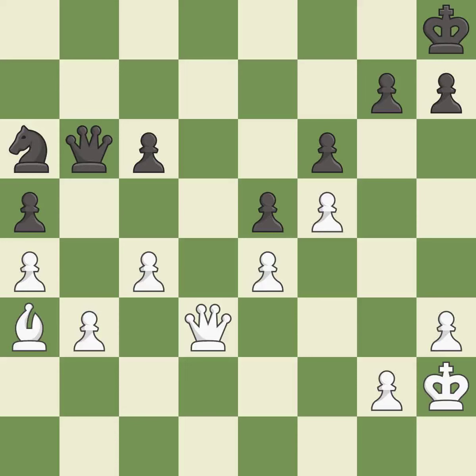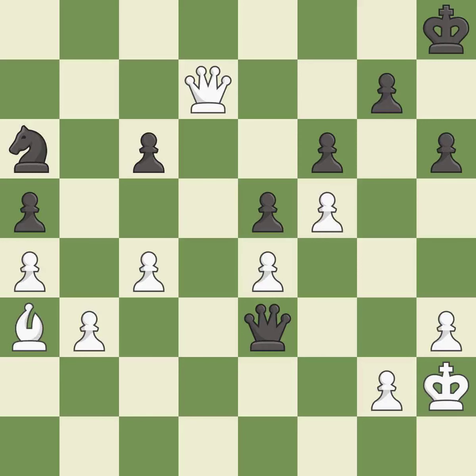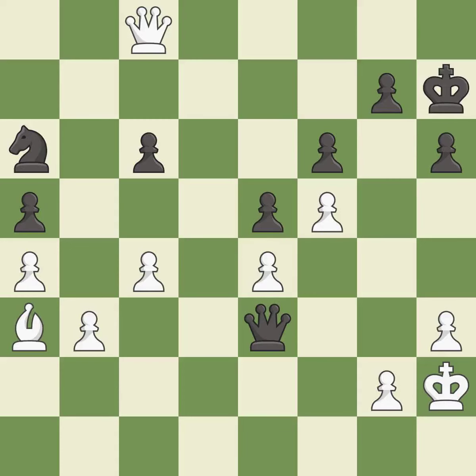This threatens to take an outpost with a knight — it is best. A very strong play — it is excellent. This leads to losing a knight. This allows the opponent to fork pieces — it is an inaccuracy. This forks pieces by creating a simultaneous attack. This is the only move that works — it is a great move. This steps away from the checking queen — it is forced. That was a free knight — it is best.